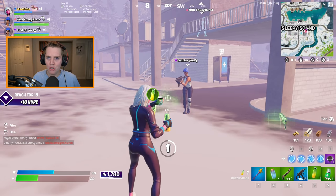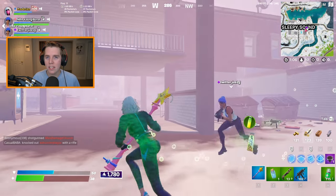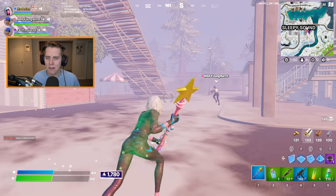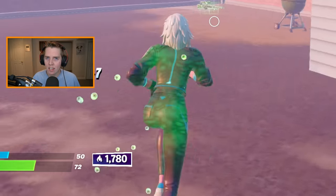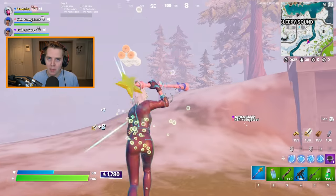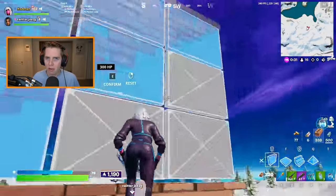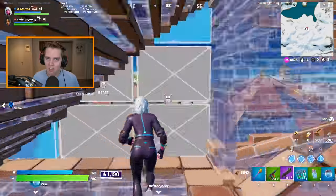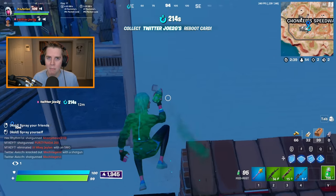Guzzle Juice is not bad either. It basically gives you 2 HP every half second or quarter of a second — not that fast, but not that slow — and you gain those ticks until you're full HP. The drawback is if you take damage outside of fall damage, the Guzzle Juice gets cancelled and you stop gaining HP. But popping it is instant and you always feel the effects immediately. You can also stack a few in your inventory, and it will get you to full HP as long as you don't take damage.